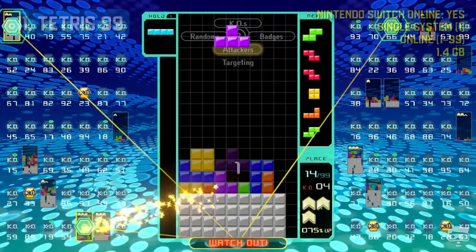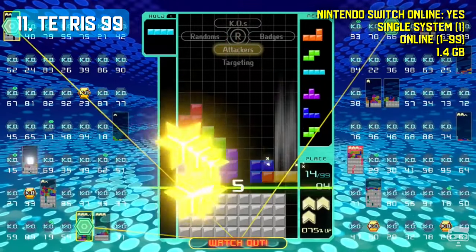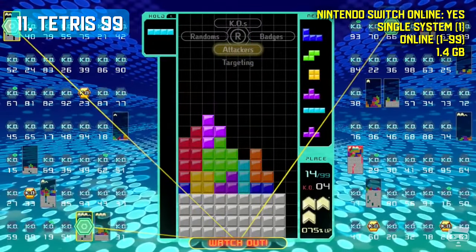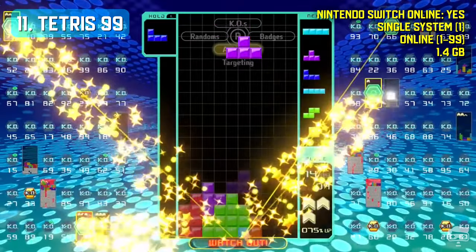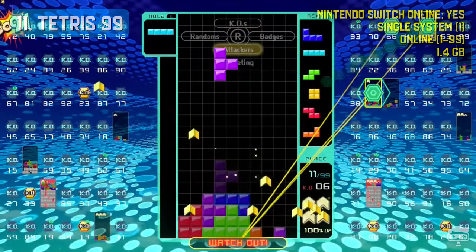Tetris 99 is an innovative battle royale-style puzzle video game exclusive to subscribers of Nintendo Switch Online. In each match, 99 players are pitted against one another, attempting to be the last player standing with an un-overflowed board. To gain an advantage, players can clear a row on their own board, sending extra rows to the other players.